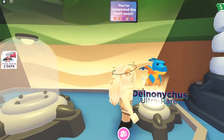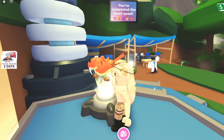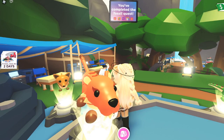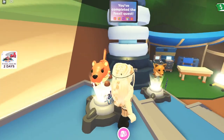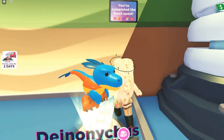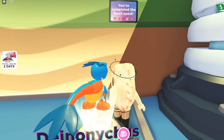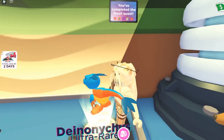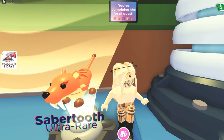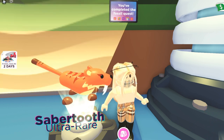Next we're going to look at the ultra rares. These guys are really cool. The Saber Tooth Tiger is so cool — it kind of looks like the Tasmanian Tiger but a little bit different. So we have two ultra rares. The other one I don't even know how to explain — it looks like a bird and a T-Rex. How cute is that? The ultra rares are kind of cool. Honestly I feel like these are some cool creatures, but I kind of like the rares the best so far. What about you guys?